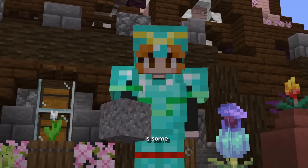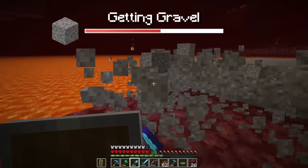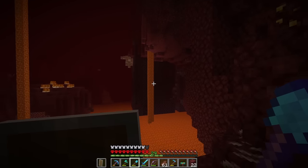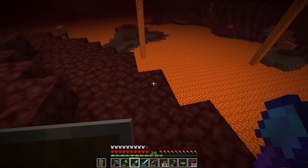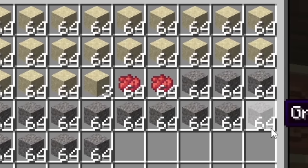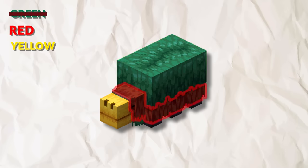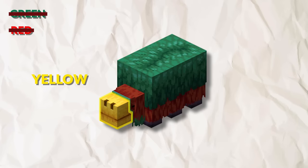We've got the red dye and we've got the sand, so now all we need is some gravel. Oh, and we've got a bastion right here, so I'll probably explore it later on when I want to upgrade to netherite. Let's craft the concrete powder. We're done with the green, we're done with the red, now we can move on to the yellow.